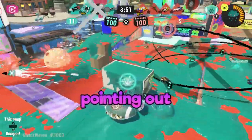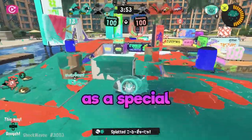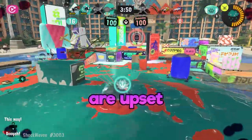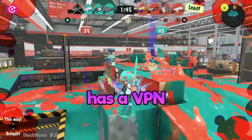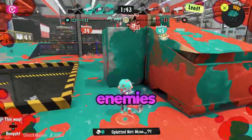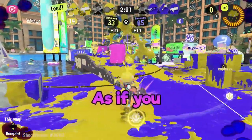Now, lately, everybody's been pointing out how in Splatoon 3, the Naut's kit got nerfed with Inkstorm as a special and Point Sensor as a sub. And I understand why some people are upset. However, I still believe in this weapon. Unless the enemy team has a VPN, you can track onto your enemies and never lose sight of them. And with Inkstorm, you basically double your inking power, as if you didn't already have enough.